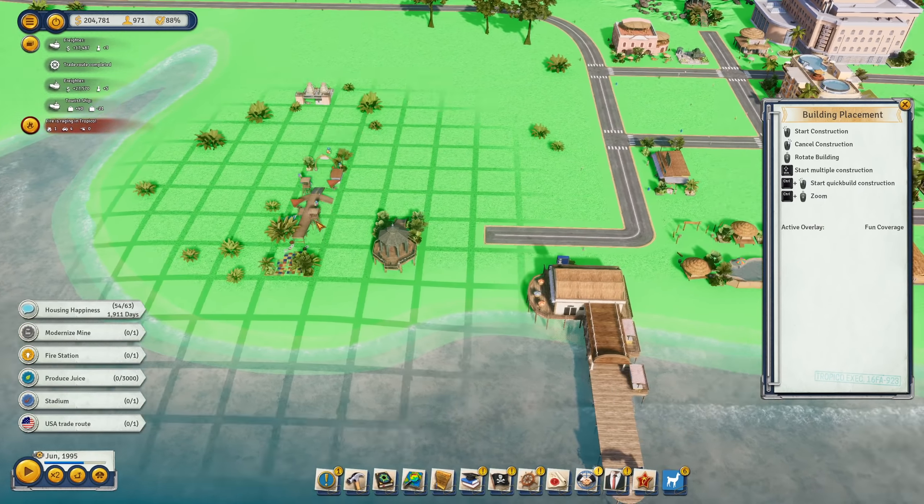Here we have the new street going over it, and in between all these buildings we can have some parks. There we have a few parks and the smaller ones too - very nice. There we have the metro station; the electric substation I'll probably move as it doesn't fit in nicely. The stadium is still something we haven't built yet, so let's just wait for those buildings to finish.